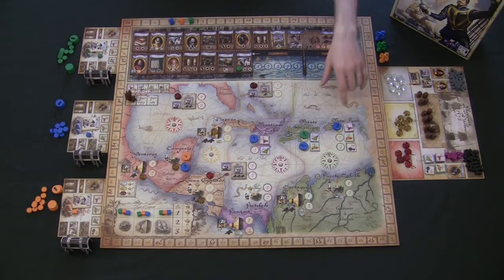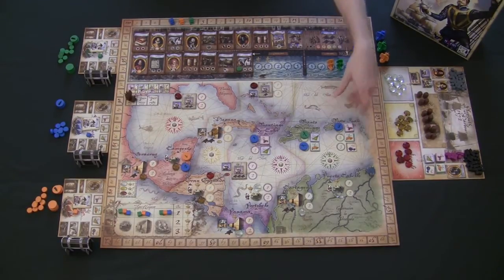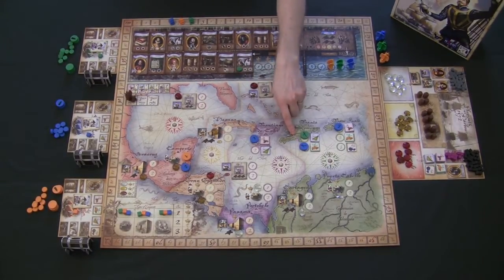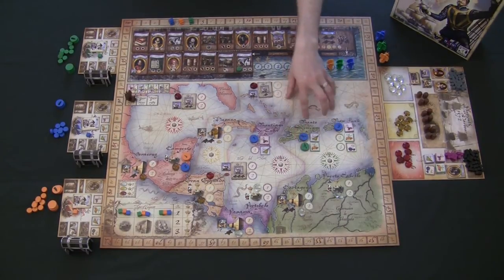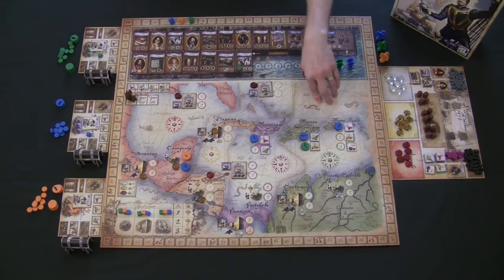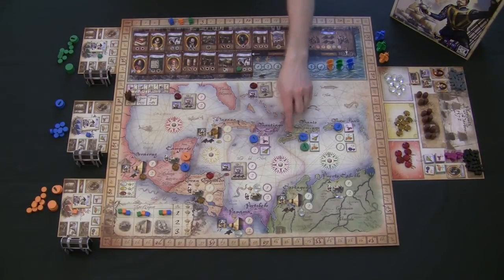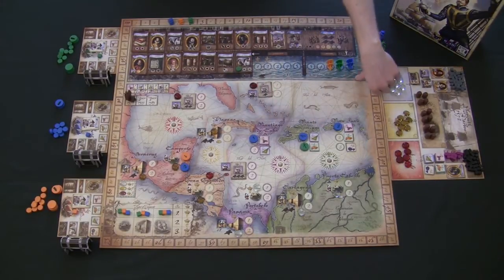Being first out is always best — you get first option on rubies, gold, and silver, all worth additional victory points. For example, if the blue player was the only one to sail to a trade route location, they get their pick of coffee, de facto, or indigo. But if blue and green both sailed to the same location and chose the same disc number, sailing order determines priority — blue, being earlier in sailing order, gets first dibs. Getting one of every trade route earns 26 victory points versus just 2 for duplicates.